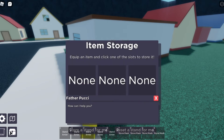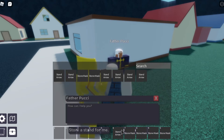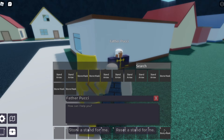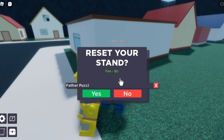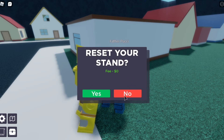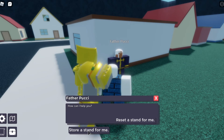With Father Poochie, you either pick reset or something else. But first I need to remove some stuff so I can work with this properly. We want to go to 'Reset a Stand' and click it. You either pick yes or no.